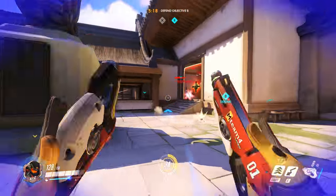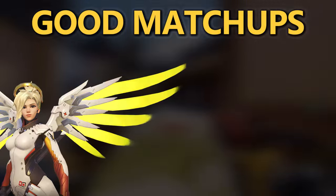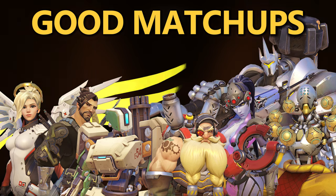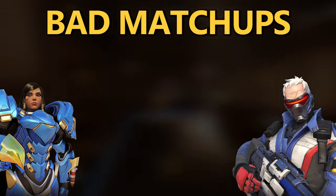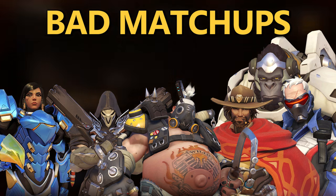Let's talk about some of her favorable and unfavorable matchups. Generally speaking, barring player skill, she should be good against Mercy, Zenyatta, Widowmaker, Hanzo, Bastion, and Torbjorn. She's also good against Reinhardt as long as you stay away from his hammer. Who she's bad against is Pharah, Soldier 76, and any of these heroes if they get up close — like McCree, Reaper, Roadhog, and Winston. And with that, we'll move on to the basic tips.